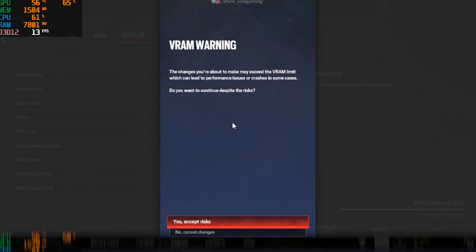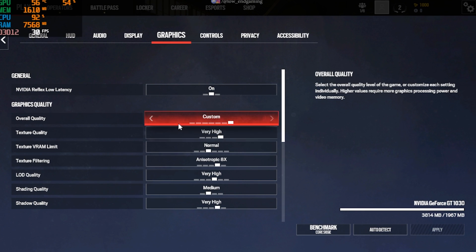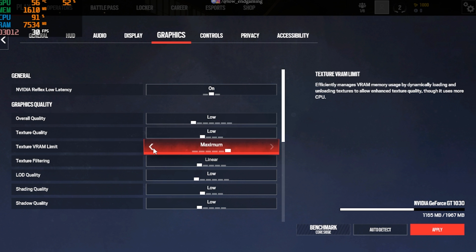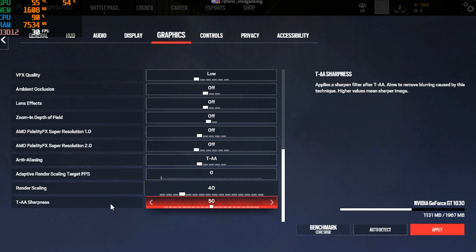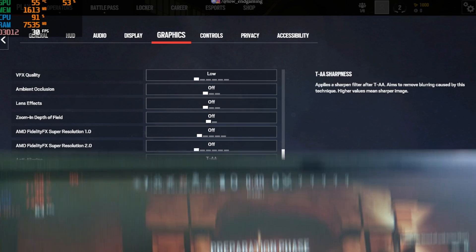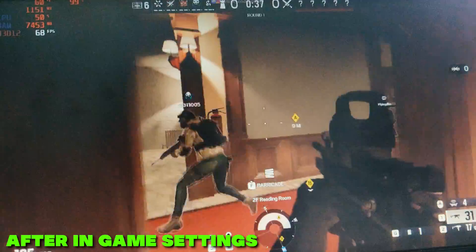Set Field of View to 70. Apply the settings and go to Graphics Settings. Here change the overall quality to Low. Scroll down and change the render scale to 40. Save the changes and play your game. This is how my game works after this step.